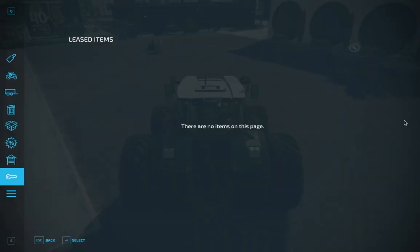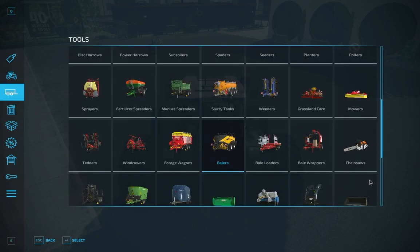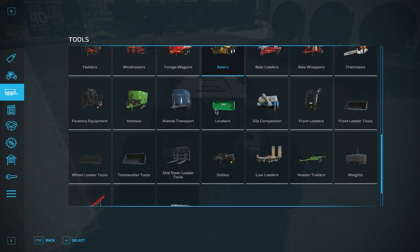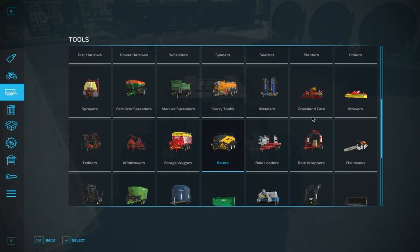So let's go ahead and look at some of the options that we have to pick up these bales that we created. We're going to go to our menu — our equipment menu — and let's look at some of these things that we can use.